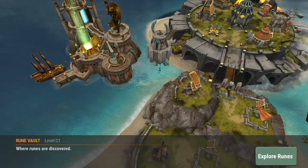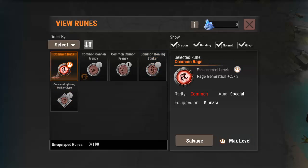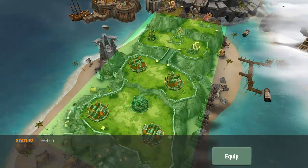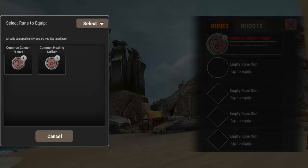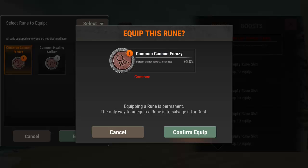Another thing I wanted to talk about were runes. At level 15 you unlock this building, which was just a pile of wood to begin with, but now it's completely built — you build your rune vault and this is where your runes are stored. Once you hit level 15 you'll be able to equip them. When you go to equip, click on the runes tab — there are five empty slots, two round ones and two diamond shaped ones. For instance, this one has a common cannon frenzy, it increases my cannon tower attack speed by 0.8%.